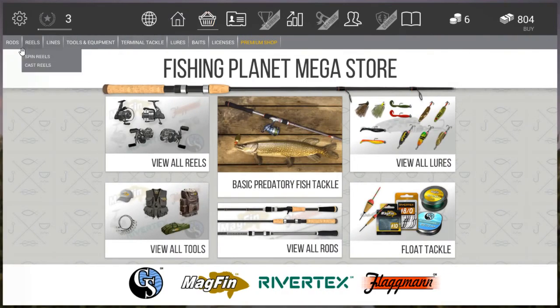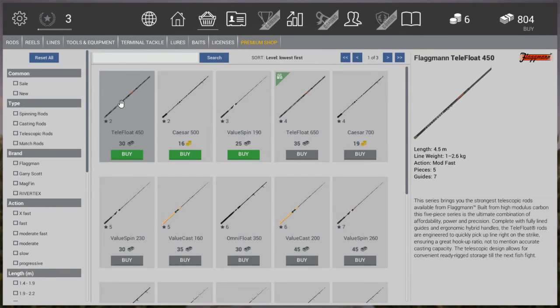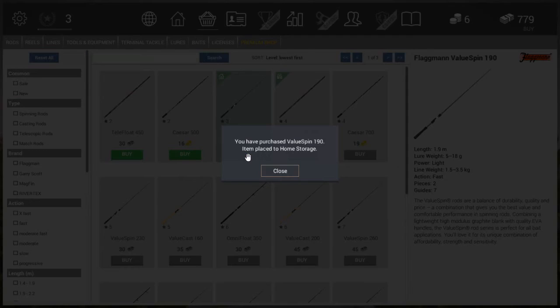Now that we're level 3, we're back at the store to prep for level 4. First we buy a new rod. Under level unlocks, we already have the Telefloat telescopic rod, but now we're also buying the Value Spin 190 — a 6-foot-3 rod for non-metric users. We're purchasing this because it allows us to use lures, which lets us catch pike and bigger bass.